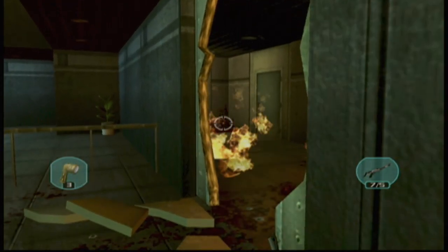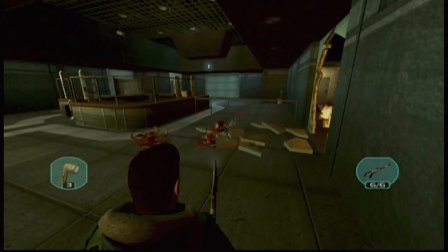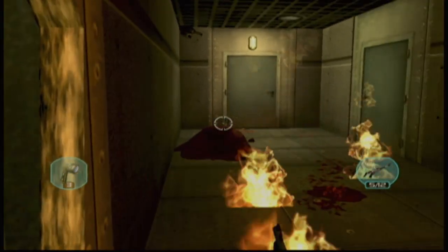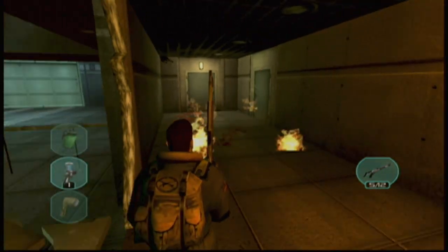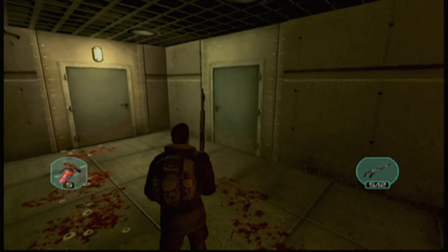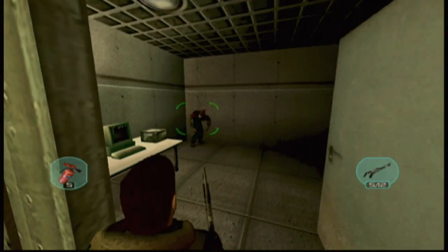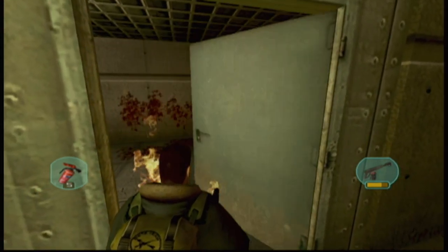We're setting ourselves on fire, and of course the Xbox is tripping out which isn't great either. Now one thing I've noticed about this shotgun — it works more like a rifle. It does have a little bit of scatter to it, but it is really accurate. In fact, what's really bizarre is the shotgun is more accurate than the SMG.